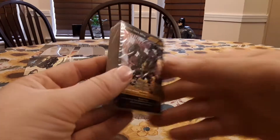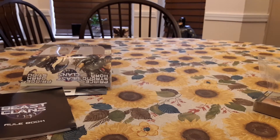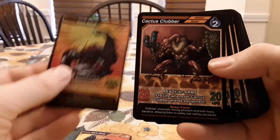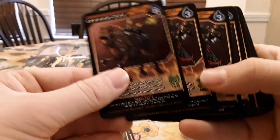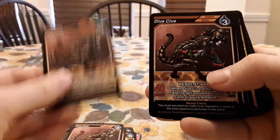Prince Darksting and Stronghorn — we'll start with Darksting. So here we have Prince Darksting. We have another copy — it's his level 2, his level 3. Cactus Clubber. Commando Camel. Dive Kive — I'm not sure how you pronounce that.